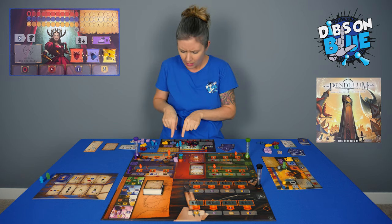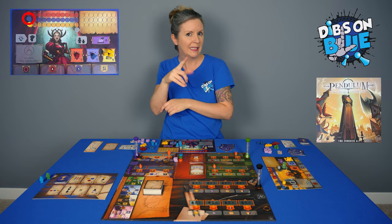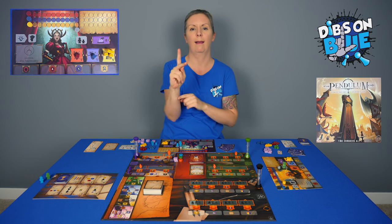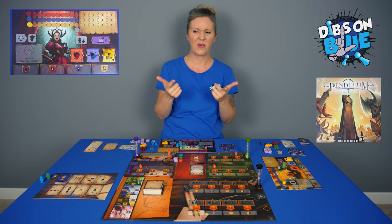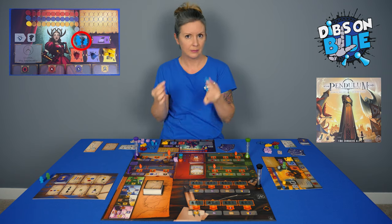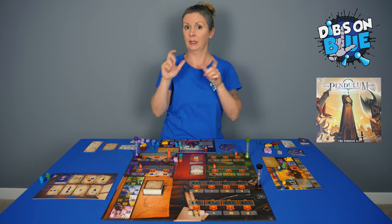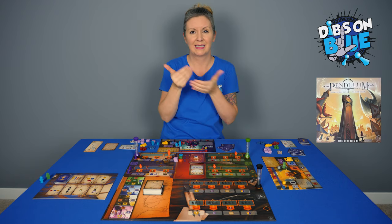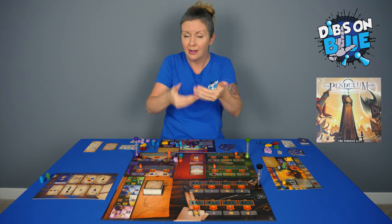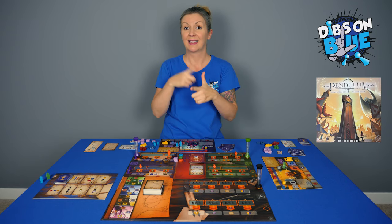Then take a look at your character board and move over the amount of resources matching the starting amounts on the board. Place a power marker, prestige marker, popularity marker, and legendary marker on the start of each point track. The lengths of the point tracks vary on the character boards. Place one common worker and one grande worker on the character board. The two common workers left are placed nearby in your bank. The other grande worker of your color is placed near the council board. You can only use the workers on your character board during the game, but as the game progresses, you'll be able to earn the others.